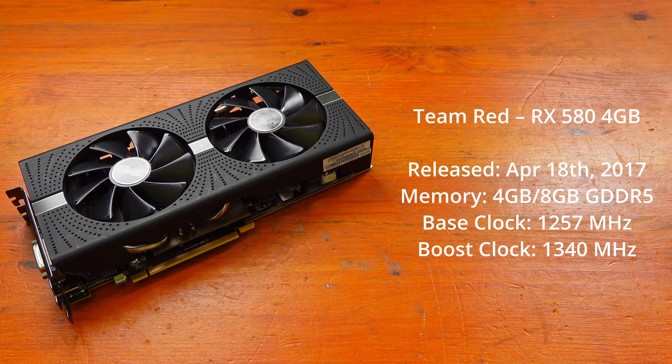Moving on to Fortnite — at 1080p low, the 1650 Super had an average of 200fps, a minimum of 103fps and a maximum of 313fps. The RX 580 had an average of 221fps, a minimum of 61fps and a maximum of 328fps. At 1080p medium, the 1650 Super had an average of 158fps, a minimum of 90fps and a maximum of 286fps. The RX 580 had an average of 157fps, a minimum of 66fps and a maximum of 276fps.